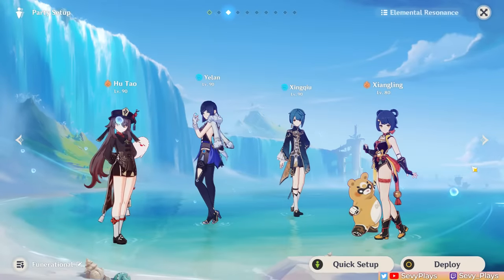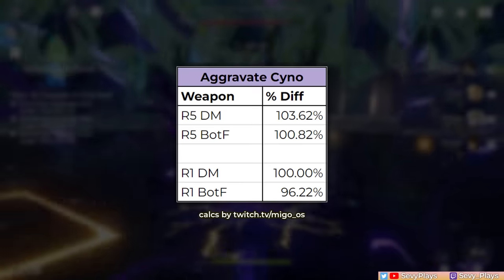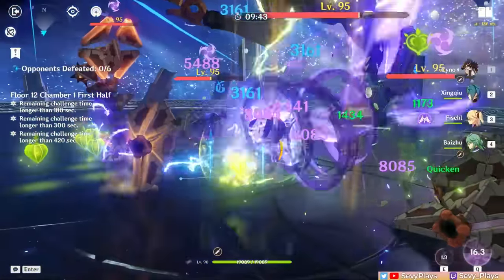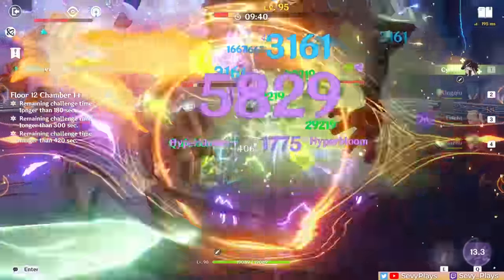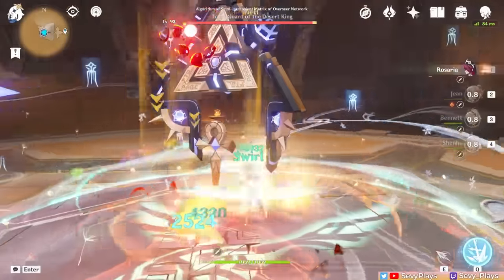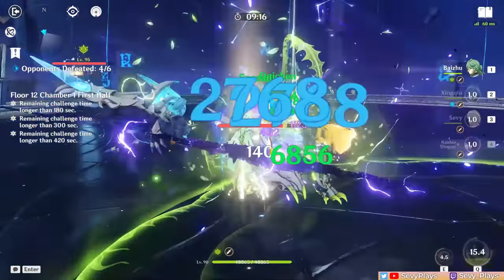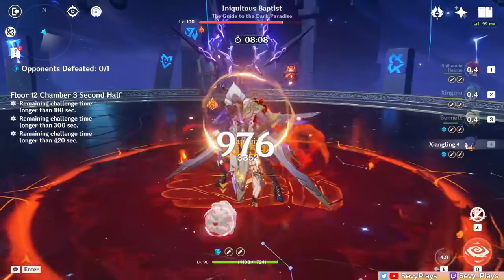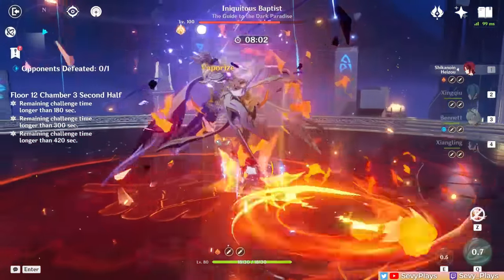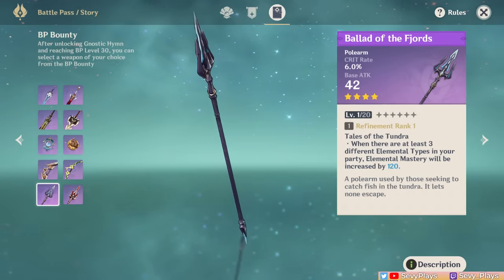One limitation is that you can't play the Funerational team, since it's only two elements in the party. As for Saiño, Deathmatch can still win out in a pure aggravate team due to him preferring higher crit rate and attack buffs. But in a Quick Bloom team where he'll also be proccing Hyperblooms, the Ballad's EM passive will help a lot and skew Saiño's choice in its favor. Other potential users include a reverse melt Rosaria, a Hyperbloom Raiden — since it technically becomes the highest EM polearm at R5 — and of course Xiangling, who outside of Mono Pyro often has another element plus an Anemo unit on the team. All in all, it's a solid weapon and the EM alternative to Deathmatch.